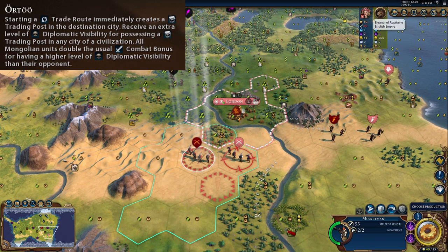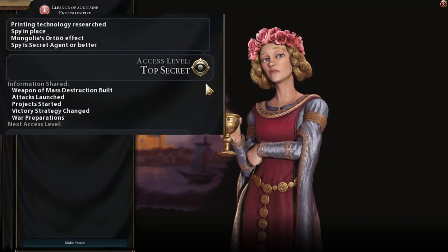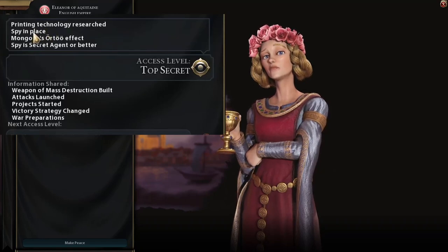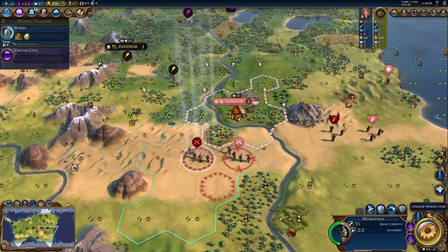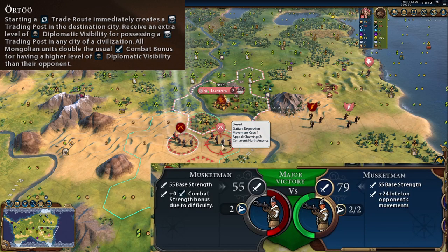How are we doing this? As Mongolia, we get double the amount of diplomatic visibility when in military combat than any other civilization. We have four levels of access over England — top secret — and we have done this by getting the Printing technology, having a spy in place with two promotions making it a secret agent or better, and Mongolia's All Two effect for setting the trade route and establishing a trading post. So just a normal musketman versus another normal musketman, but we're getting an extra 24 military strength, which is nearly killing it instantly.